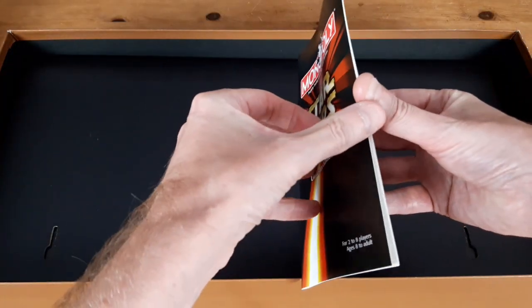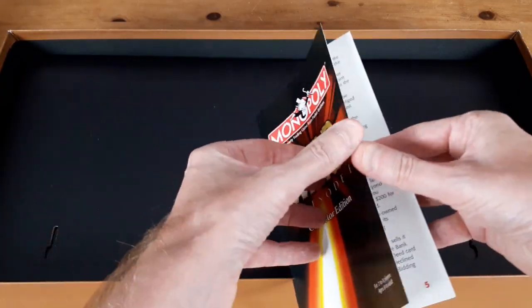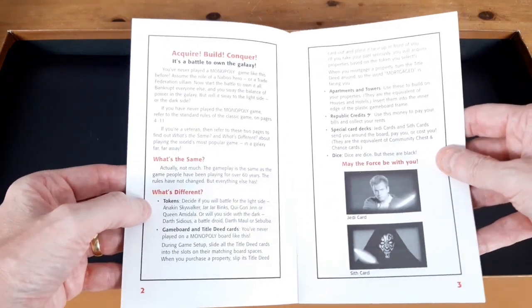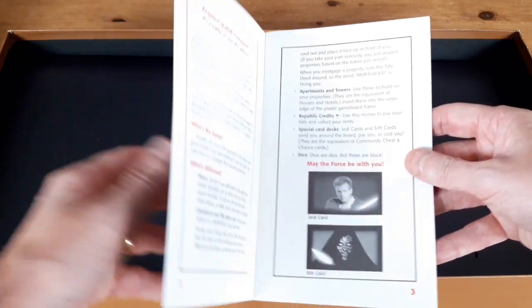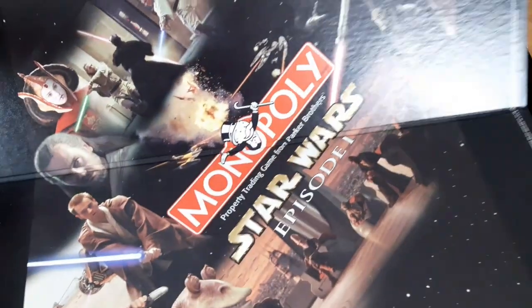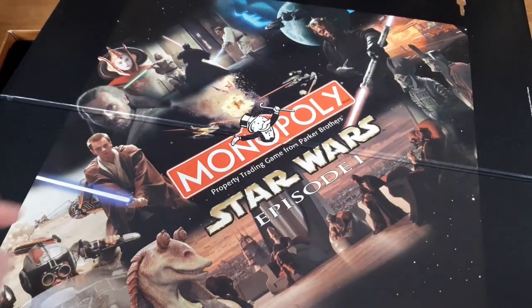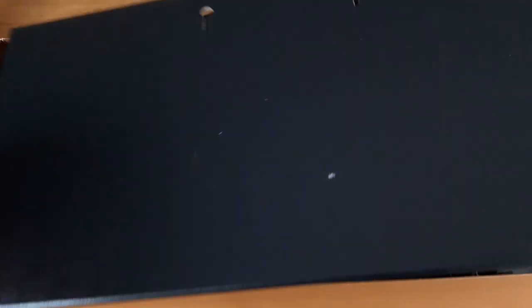Then we've got the instructions. It tells you the rules for the classic game of Monopoly that everyone knows and loves, and then there's a section that says what's the same and what's different, and how the Episode I theming affects how you play the game. The board folds out, and we've got all the classic images that we've come to know and love from Episode I.